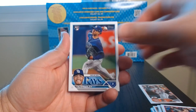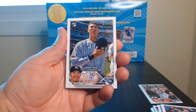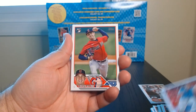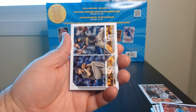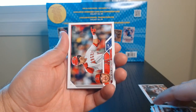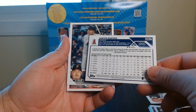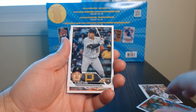See what we got here — rookies, always like to see them. Hey, Anthony Volpe — he seems to be a fan favorite. Okay, these are pretty nice — the sideways ones. Hunter Renfroe. I wonder if these are some sort of short print — I don't know if they are, but it would be interesting to find out.